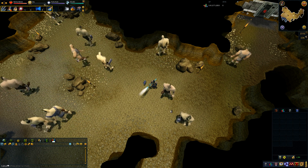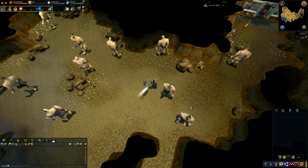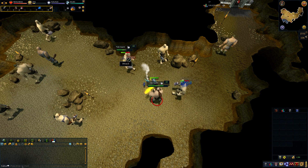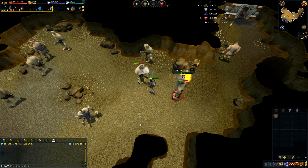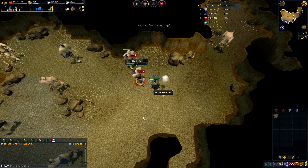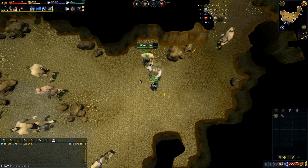Strategy-wise, it's pretty similar to what I used for mummies — actually identical to what I use for warped tortoises. We've got this resource dungeon where I'll be fighting them, just because it's a nice little open area with no trees in the way to accidentally click on, or all the stalactites and stalagmites that are in the main cave area.